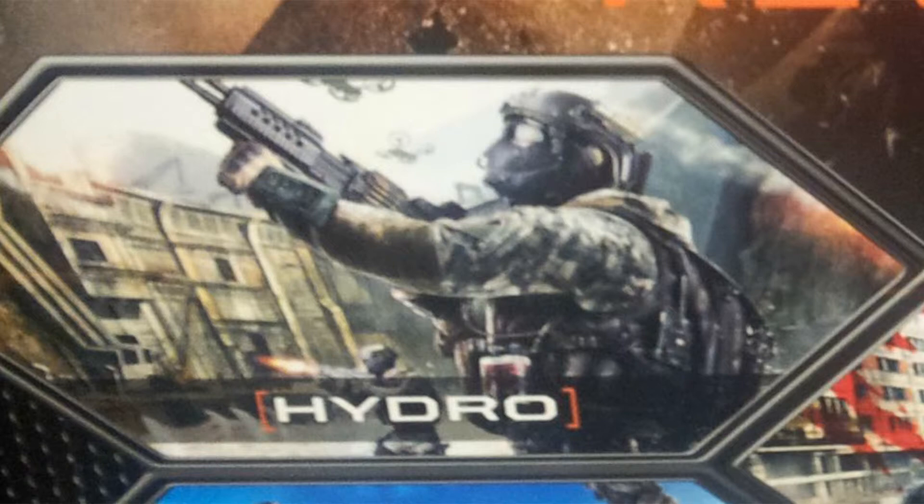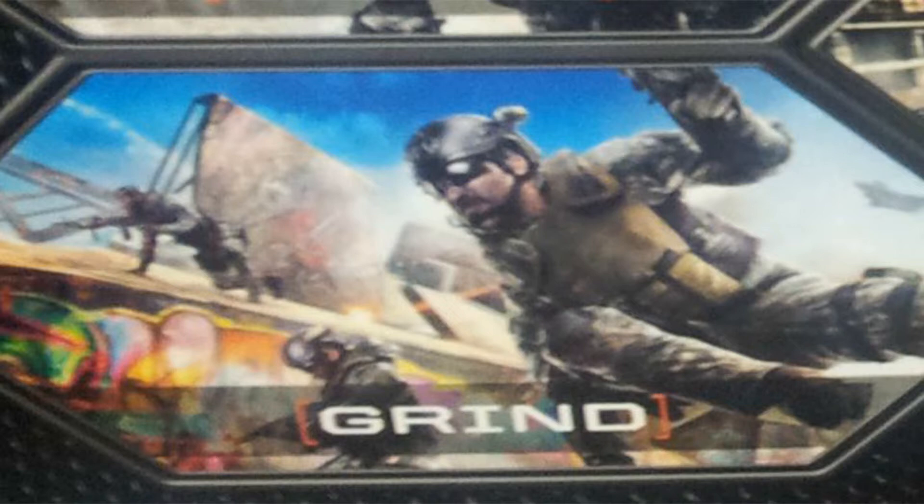The next map is Grind. This more compact map sees players use ramps and bowls for cover along the Venice, California boardwalk. So this map is set in a skate park in Venice, California — it's probably going to be a very small map and might be the best free-for-all map in the DLC. You can probably head-glitch the ramps and go inside the bowls. There's not really that much information yet — they're keeping it kind of secret.